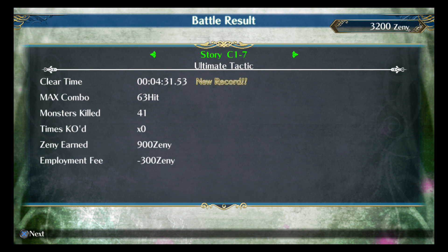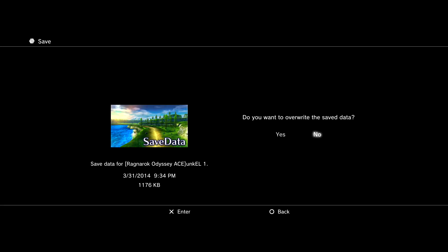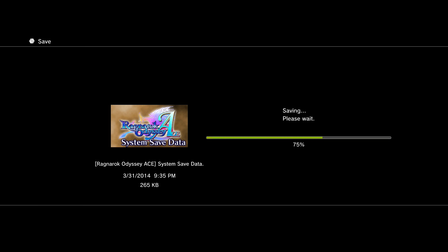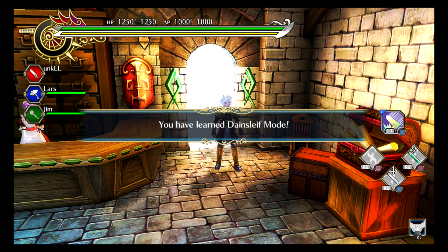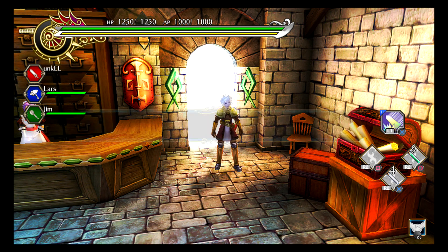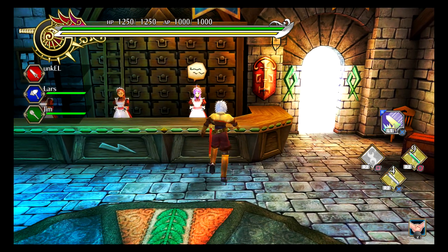Alright, so there goes the Ultimate Tactic quest down. We're gonna end and just send everything to the closet. Definitely can't wait to pull out my Vita and start playing this, but I have to wait for the PlayStation Store to load up. I have to confirm at the quest counter. Okay, so what is this extra quest? Let's see what you want to talk about first.